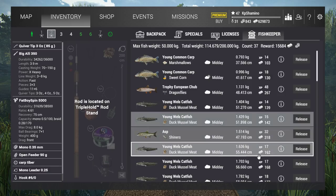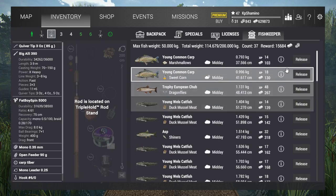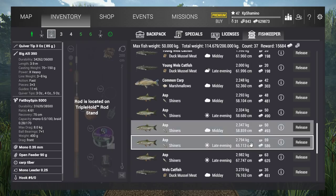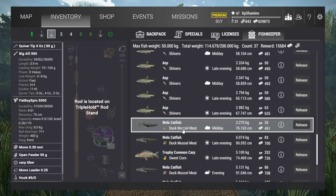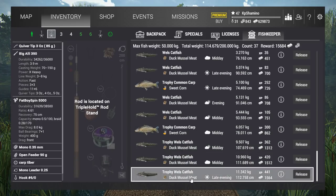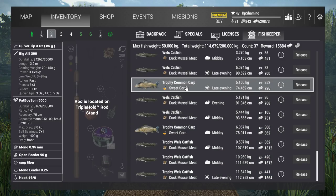First of all you can see my net — I fished around six to seven hours in-game, I got 15,000 currency. I got a lot of catfish, a lot of asp — shiners were good for the asp. I also got Welsh catfish trophies at the bottom; they pay really well for a level 20 lake, around 1,500 currency each. I got two trophy common carp too.